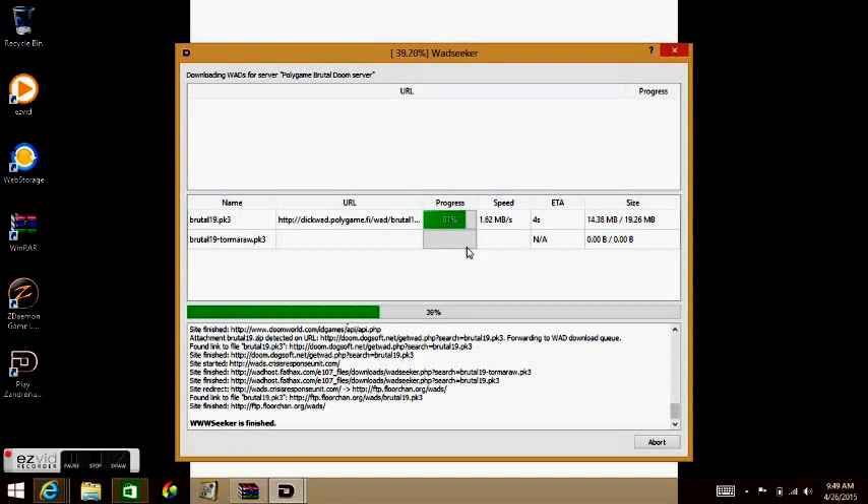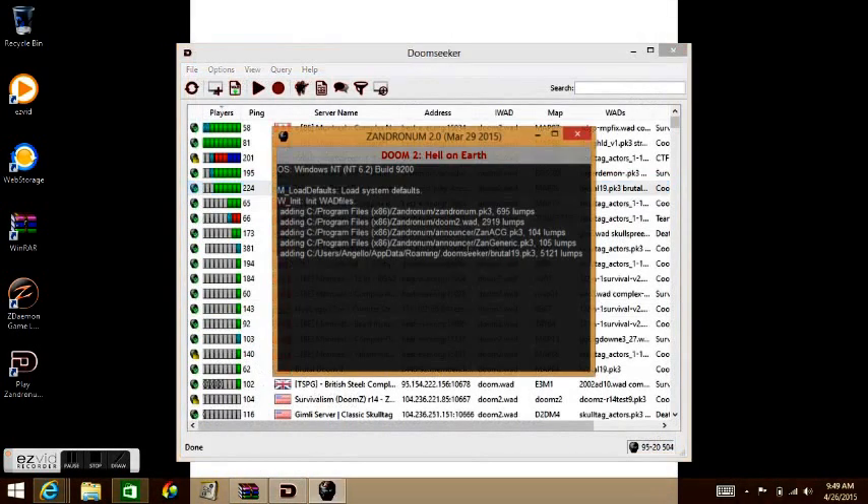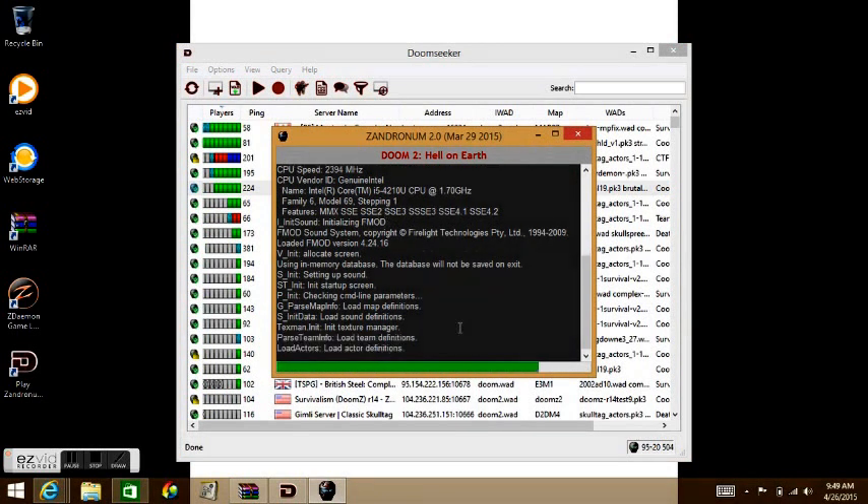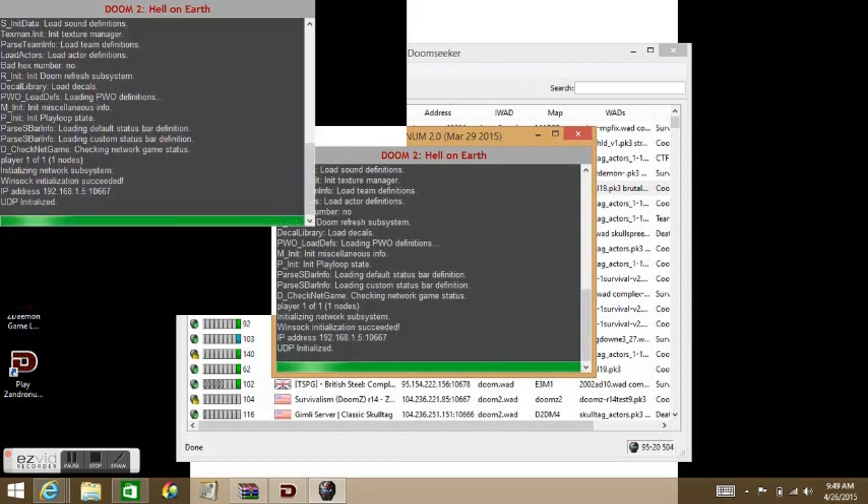You can configure your keyboard settings and all that. Go to Display Options and you can set the screen size and aspect ratio — like four-by-three ratio. There you go.